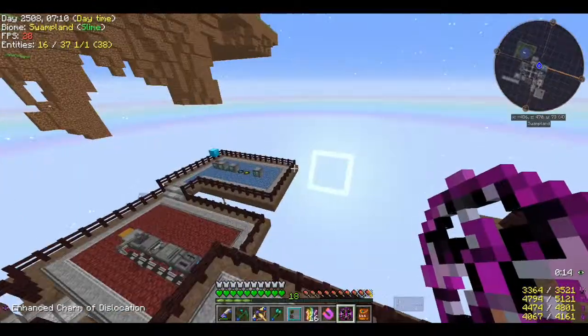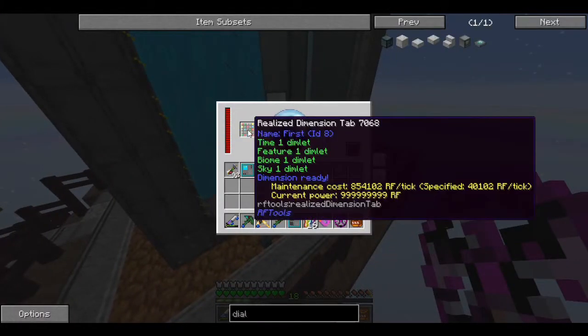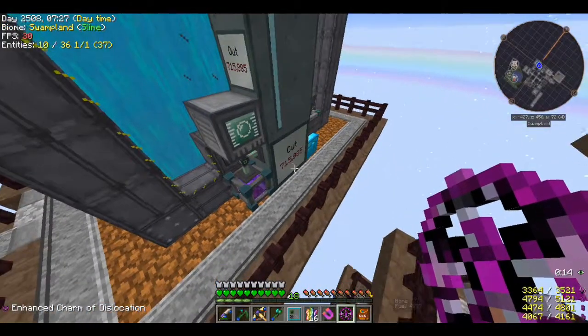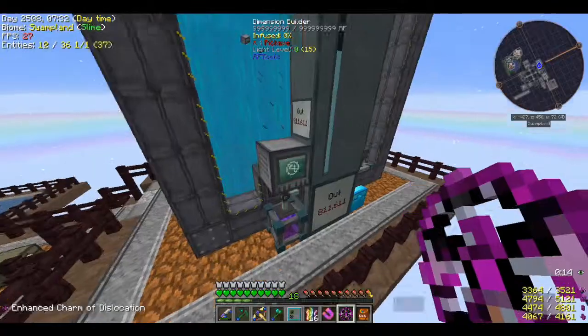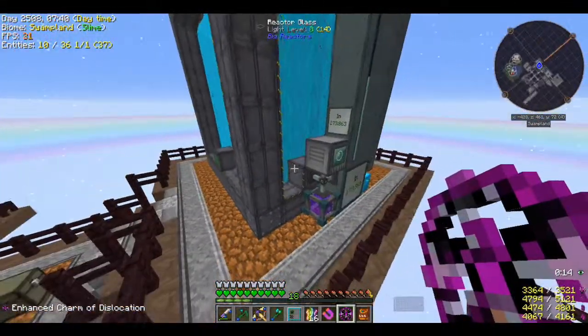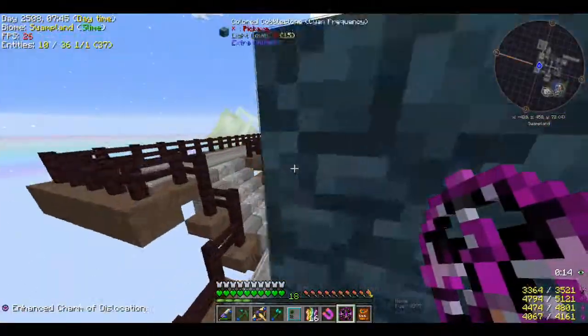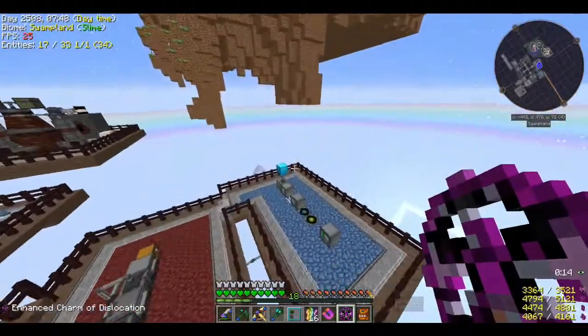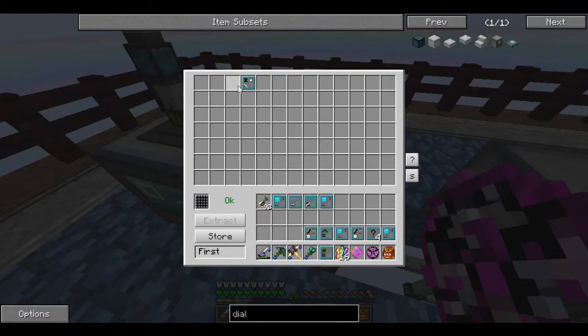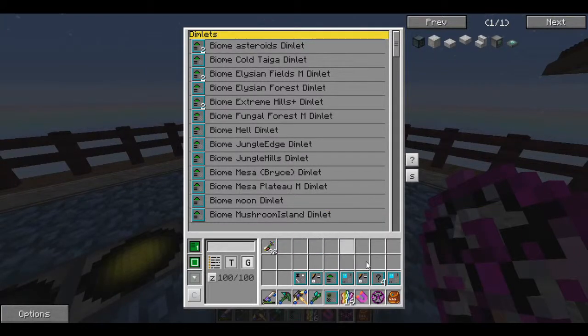Why am I taking damage? Maintenance cost is 854,000 RF per tick — I'm not making that much energy. Oh wow, it's pulling from everything. Let me get that out of there. These are going to be really expensive — turn on, do its thing, and turn off really quickly. We're going to de-scramble this one and eventually find one that suits our needs. I'm totally happy with everything we got today.